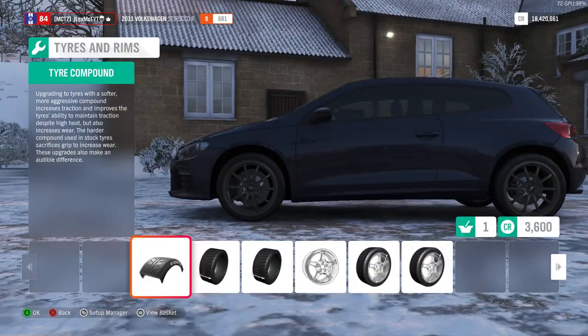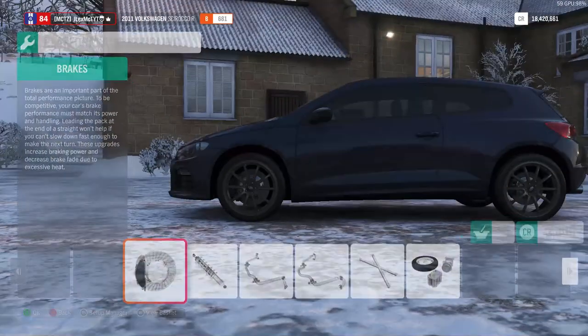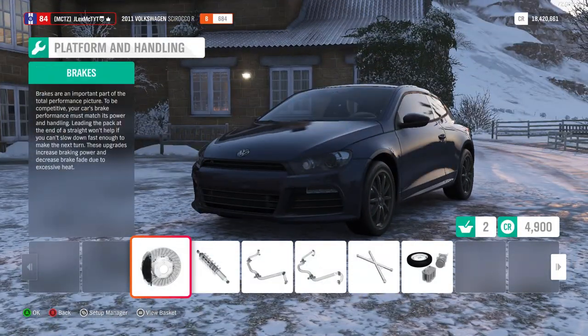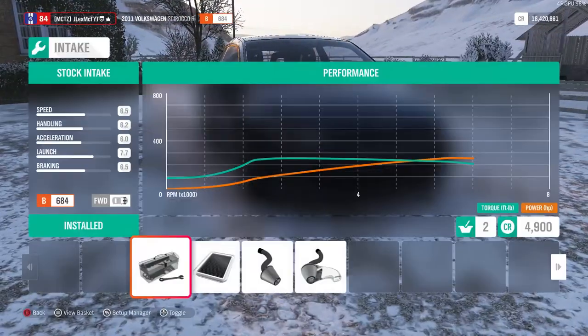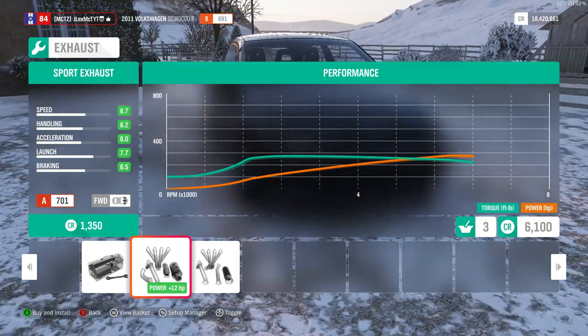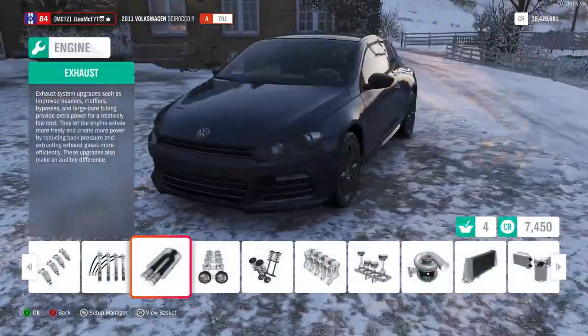He does have painted brake calipers. I won't be able to go for purple ones, so they'll have to be red brake calipers. I swear his car is lower. He's got the cone air filter and the Cobra Sport exhaust.